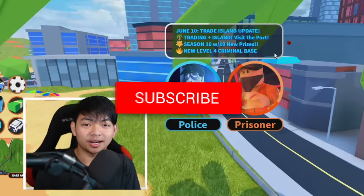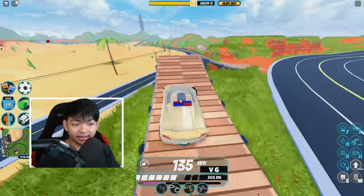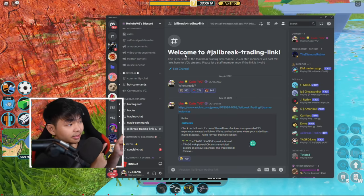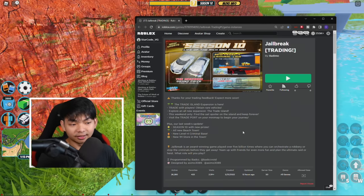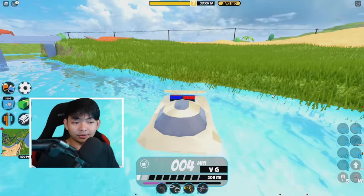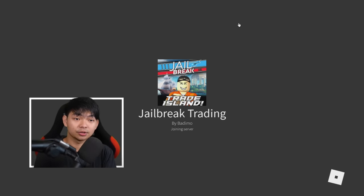Before we start, if you guys have not liked and subscribed, go ahead and like the video. I made a video a long time ago where I literally got a lot of Torpedos for trading. Today I'm gonna show you guys how to get one of this car. First thing first, I linked a link on the screen — this link is directing you into the Jailbreak trading. Make sure you guys get this link. Once you get the link, you can scroll down and join one of these servers. It doesn't really matter what server you join, just make sure it's above 40 people — the more people, the better chance you have of getting the car.